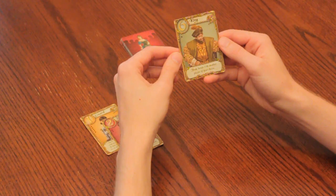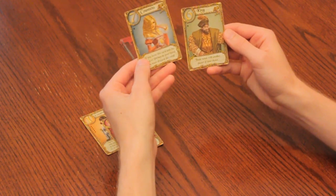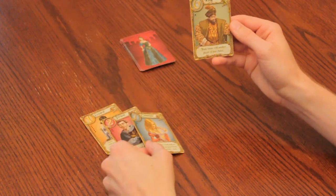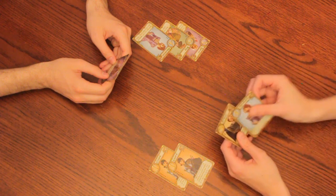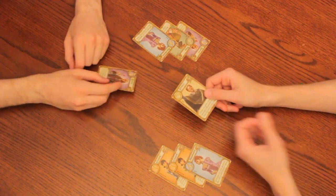In each round of Love Letter, players take turns around the table, starting with the winner of the previous round. Each player has one card in their hand. On your turn, you draw a second card and choose one of them to play. When you play a card, you discard it face up in front of you and do the action written on the card. Once the last card has been drawn and played, the round ends and the winner is whoever has kept the highest value card in their hand.